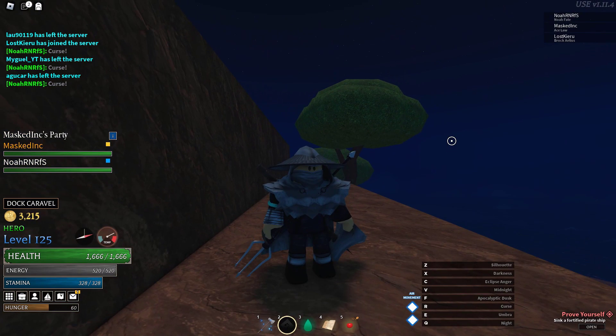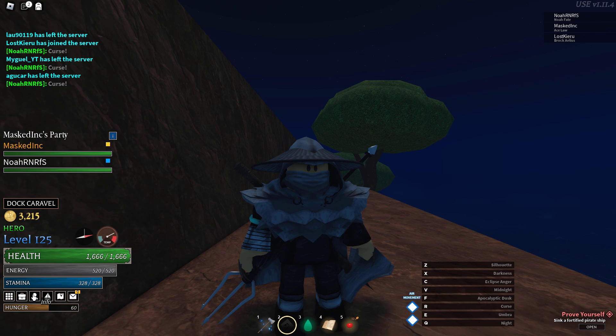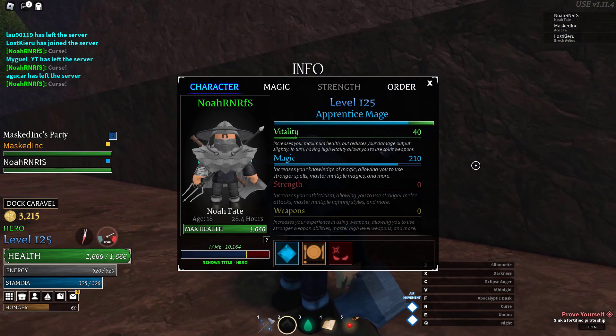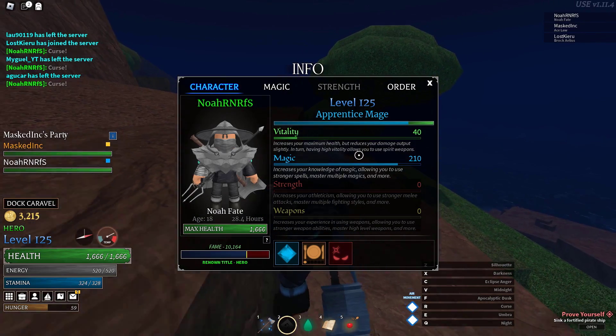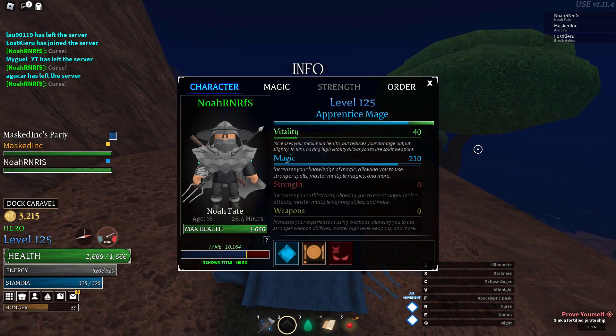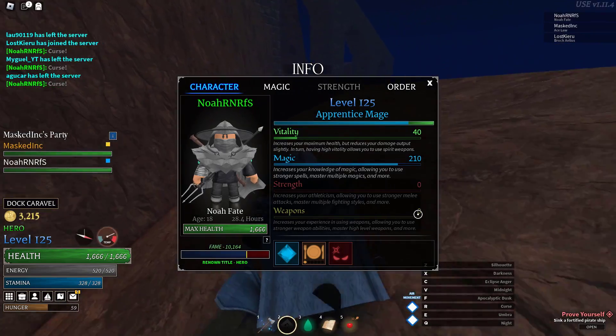Depending on the builds you're going for, it really depends on where you put your stat points. I'm going to open this — as you can see, yeah, these are horrible stats, this is what you do not want. If you're going mage, for example, just dump all your points into magic. It seems easy, but a lot of people mess it up thinking they have to put points in vitality. If you're going mage, just dump everything into magic, simple as that.